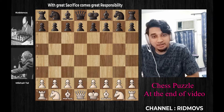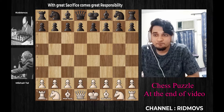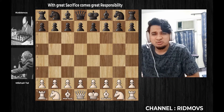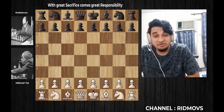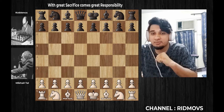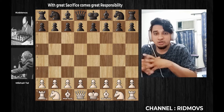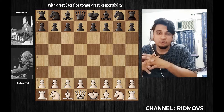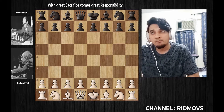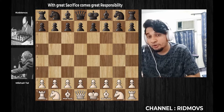We are going to show you how to analyze this game. This is a very interesting and beautiful game. The white hat and the black hat is Alexander Koblenz, who is a trainer of Mikhail Tal.